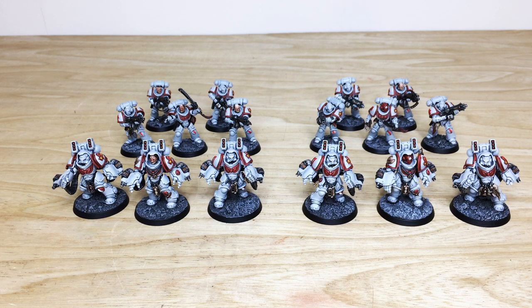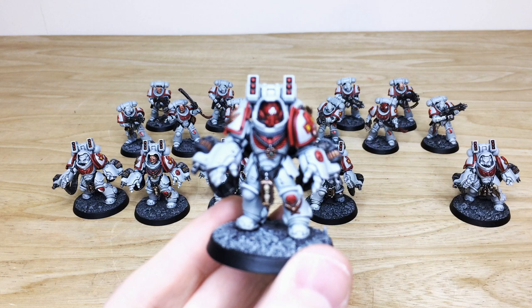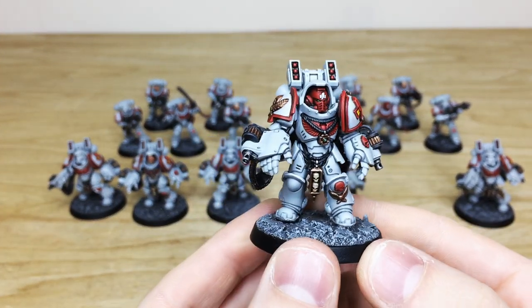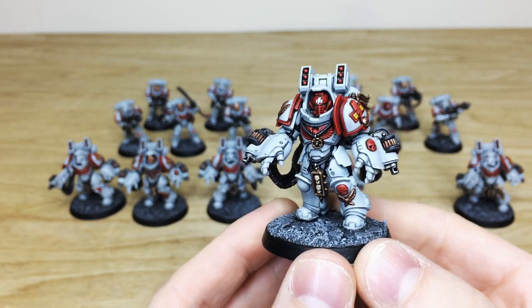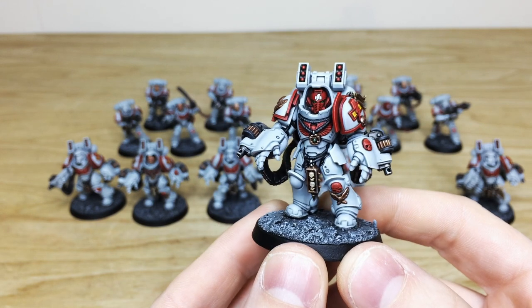Next up we're going to have a look at the infantry from the force. There's a nice selection of squads — some Aggressors, six of those, and then ten Intercessors. All of them have got the White Scars upgrade pack for shoulder pads, so you've got the White Scars symbol on the pads as well, which is really lovely. From the get-go you can see Kev's done a stellar job on all of the areas of detail on these really cool models — those White Scars pads there in lovely red to complement and contrast against the white.